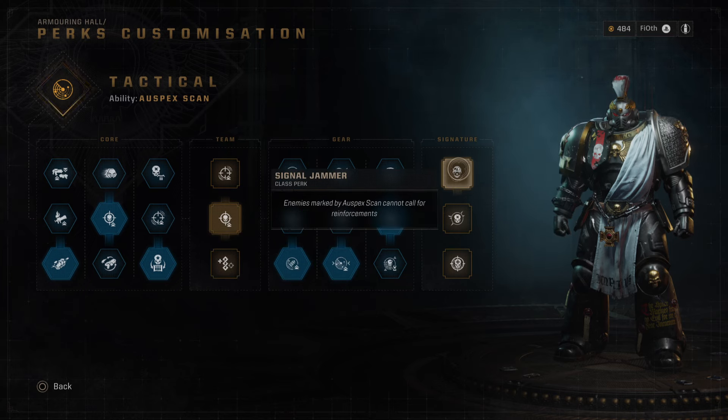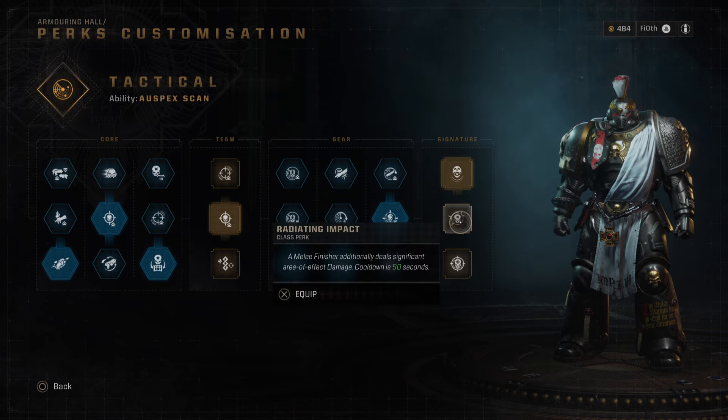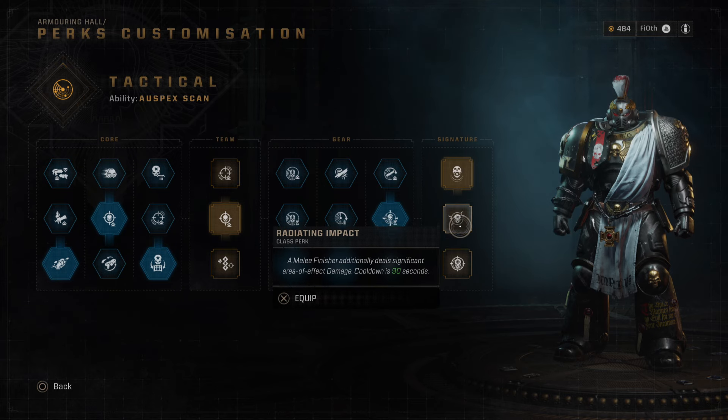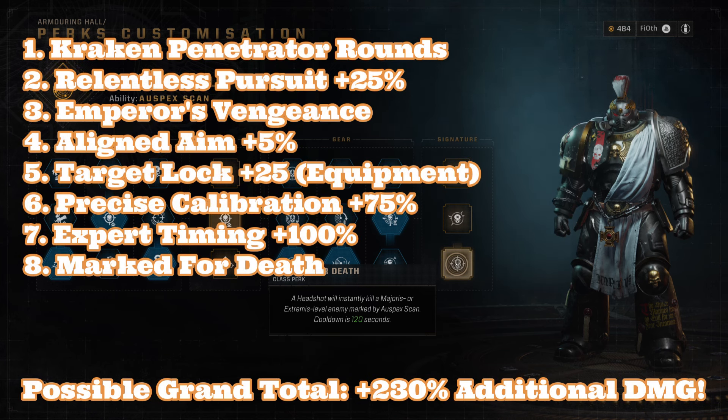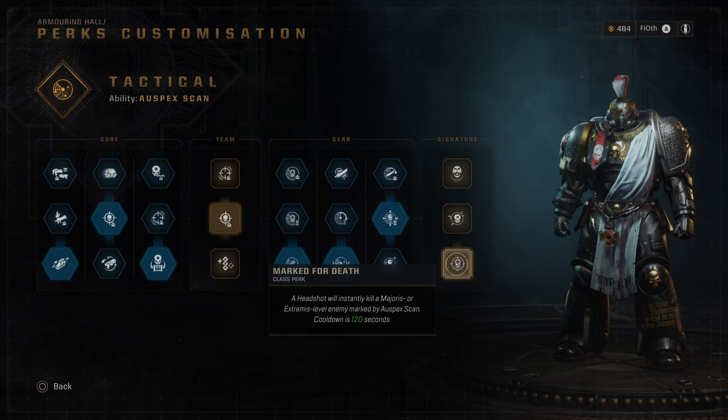Final column: Signal Jammer — enemies marked by Auspex cannot summon reinforcements. Radiating Impact — a melee finisher additionally deals significant AoE damage, 90-second cooldown. Marked for Death — a headshot will instantly kill a Majoris or Extremis level enemy marked by Auspex scan, cooldown is 120 seconds. No questions asked, we're going for this. It says 120 seconds, but that's not as long as you'd think when you realize what it means to insta-kill an enemy. You don't waste it on small targets — you take the shot at the big guy and take him out of the equation immediately. This is an amazingly powerful tool for thinning out tougher enemies.